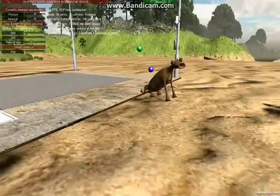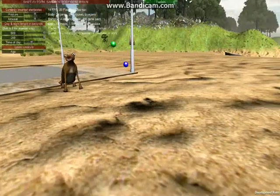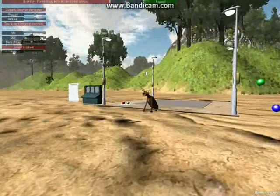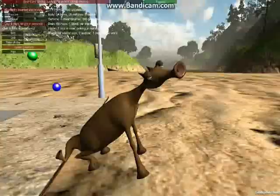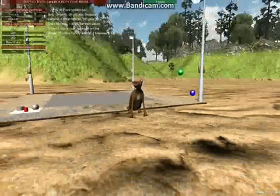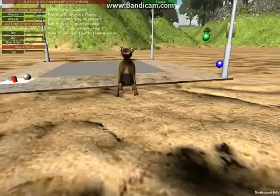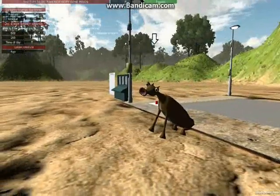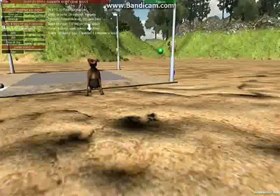Another odd thing is that although he's clearly looking at me and following me, the vision system is saying he's looking at nothing, even though he's quite obviously trying to follow me. I shift position, you can see he's tracking me, but the vision readout is saying he's looking at nothing. I wonder what that is.